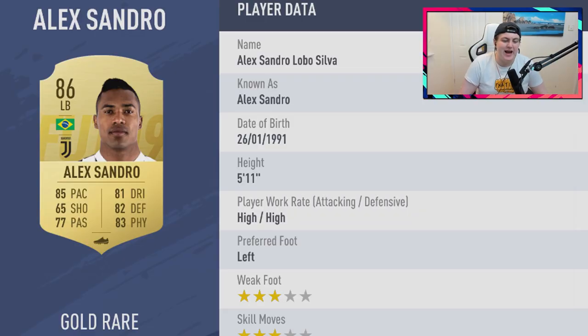Starting off we've got Alex Sandro, 86-rated left back from Juventus. Last year he was heavily used as one of the best left backs in pretty much the whole game until we got Team of the Year Marcelo and Team of the Season cards. I think the Italian league in general this year is going to be really popular, especially with Ronaldo now at Juve. Alex Sandro will definitely be a must-buy — I'd put him around 100 to 200,000 coins.